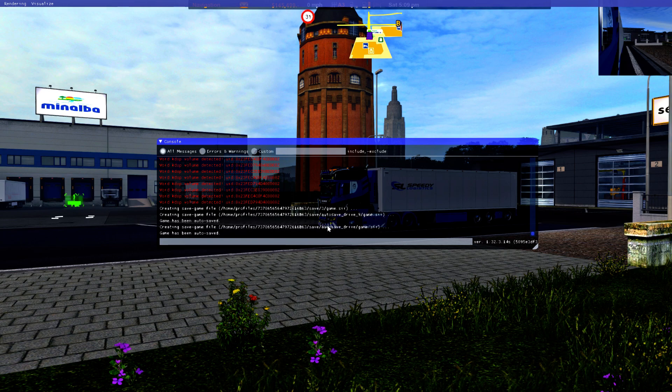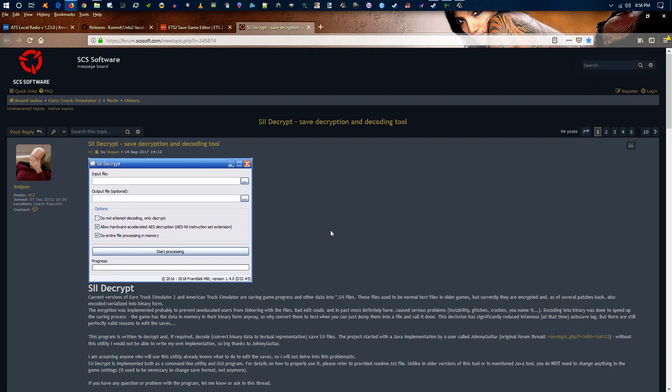Once the game does an auto-save, save your game right after that. Make sure that the ID number corresponds to both the auto-save and your normal save — the one where you hit escape and save the game yourself. Alright, so now we'll get out of the game and I'll show you what else you need to do.